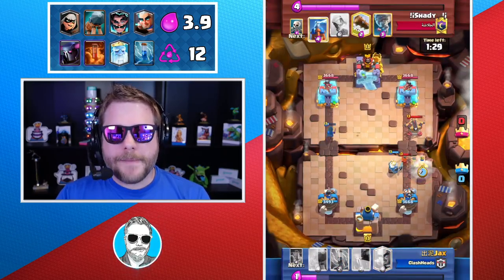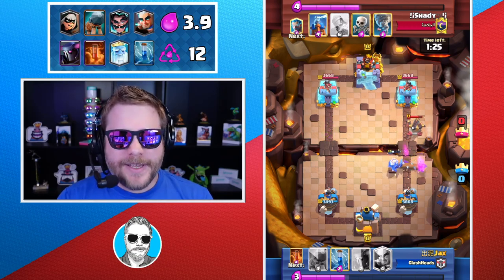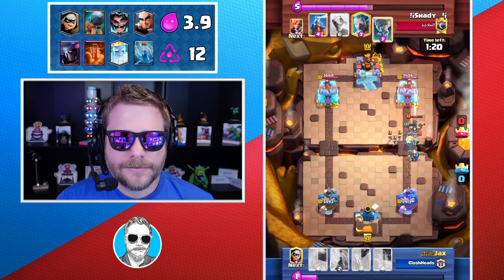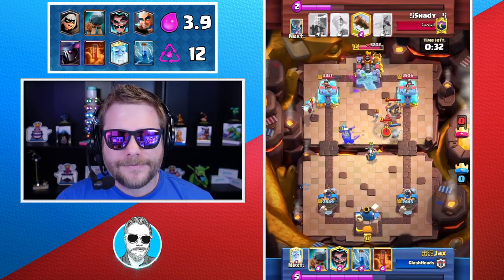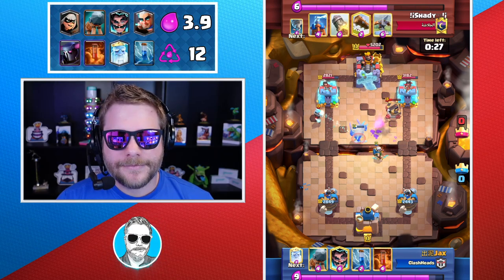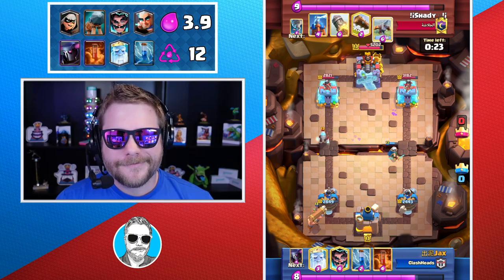There are some matchups where the Magic Archer is how you win the game. One of those matchups is ice bow — they don't have a good spell for the Magic Archer. They have the rocket, and he can really just sit on your side. Also log bait matchups where they have generally more baity units and don't have a big spell. Usually when they have a big spell, you're going to be using him as a bait more often. So protect your Magic Archer.